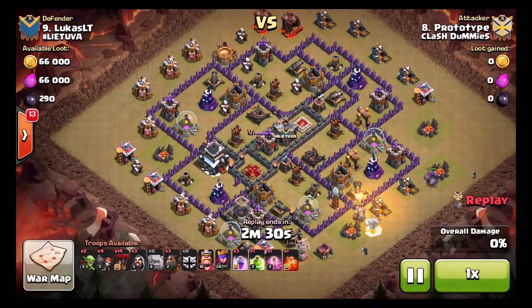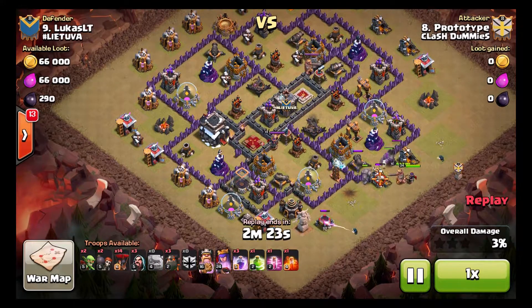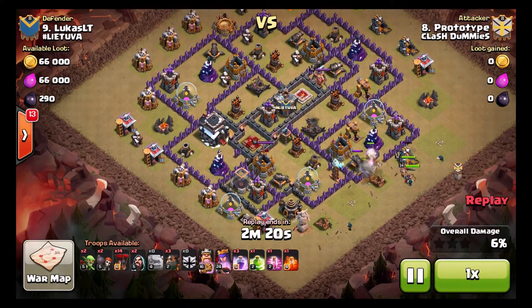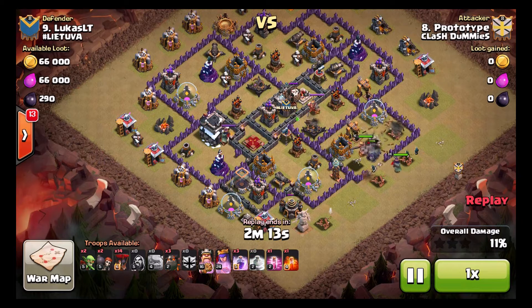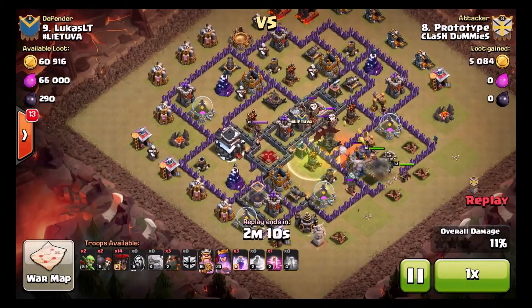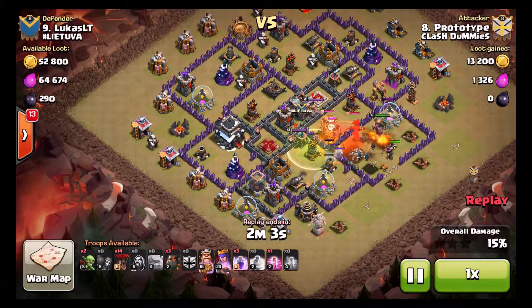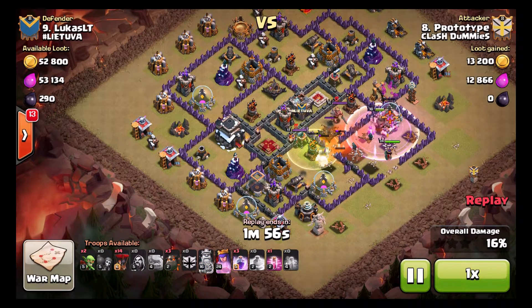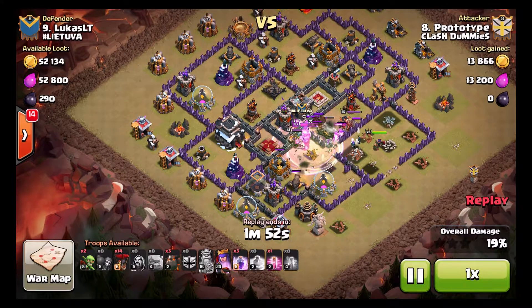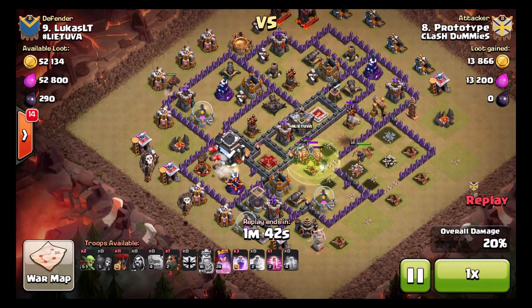We're going to watch a somewhat cleaner attack. This is Prototype — I offered him a little redemption from his failed live attack in the last war recap. Everything goes smooth at the beginning. His objective is to get in there, take out the sweeper, two air defenses, the crossbow, and the enemy Archer Queen, which he has no problem doing. He notices his queen only takes out the bottom-most air defense when he decides to send his hounds and loons in.